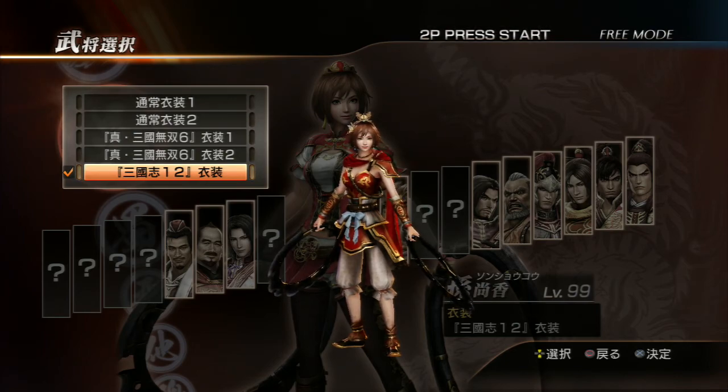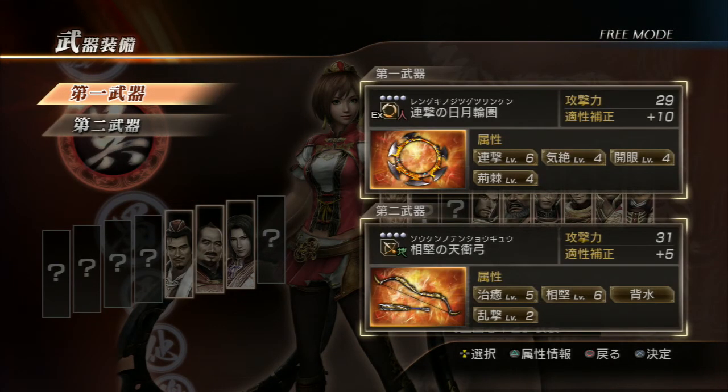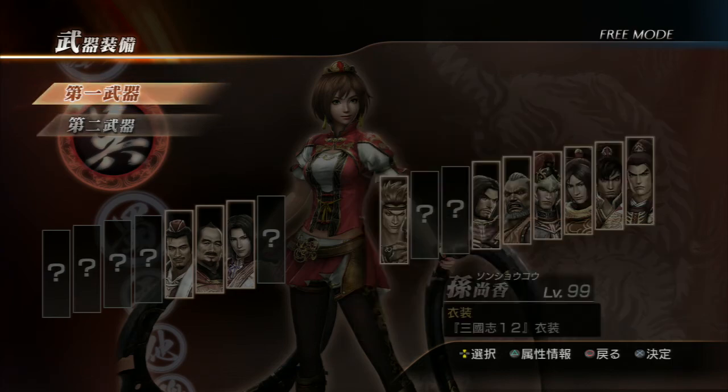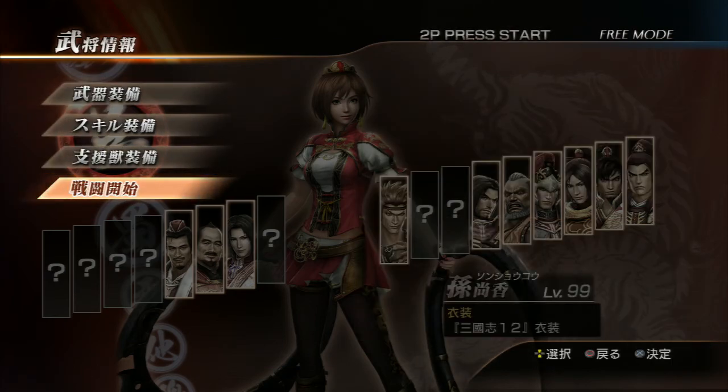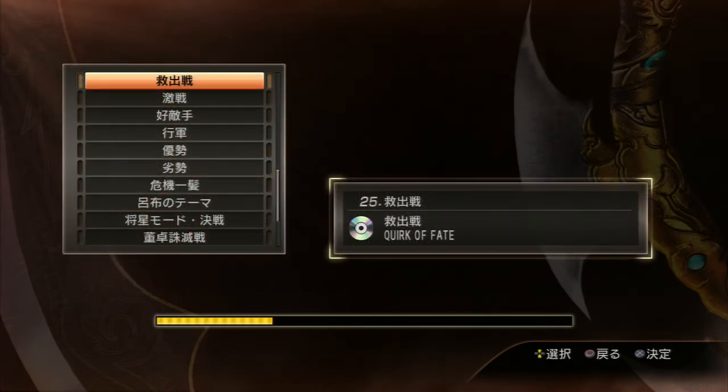I will be playing as her Romance of the Three Kingdoms costume DLC. It's badass, it's cute too. These are the weapons I have for her for now, and eventually later on when I make another walkthrough of Sun Shang Xiang I will add some more cool stuff. So far I like this character's move set — she's pretty badass.